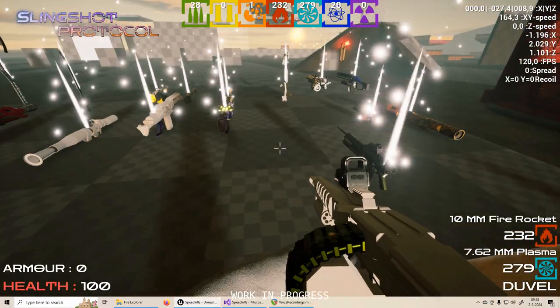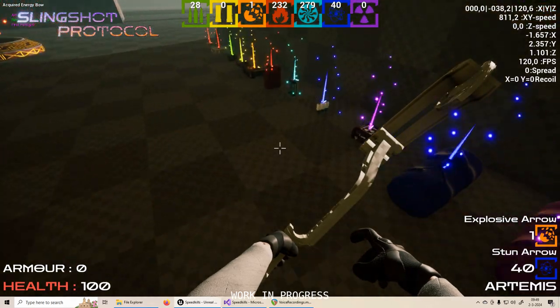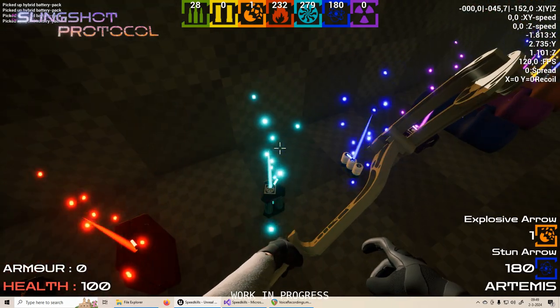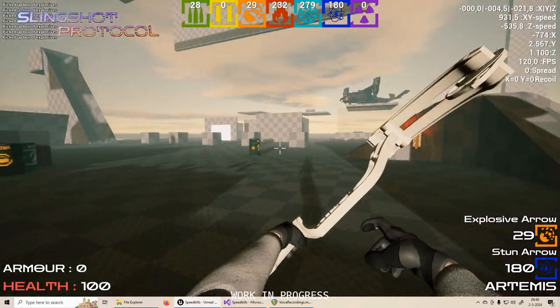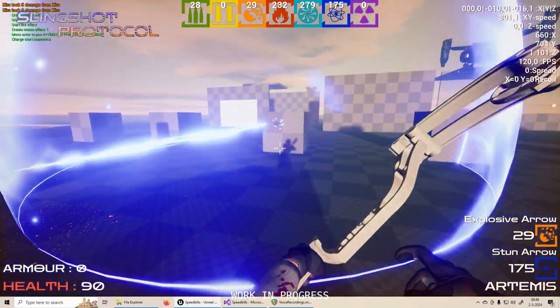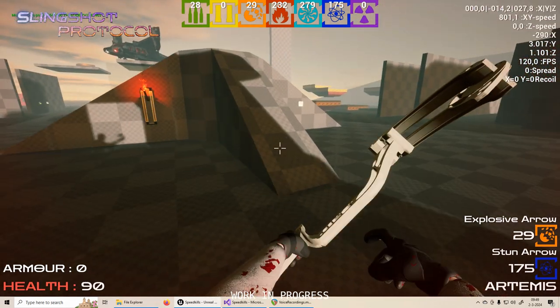The next weapon has easily become my favorite — it's the bow. The bow is the final energy weapon. It fires a stun arrow on primary fire and an explosive arrow on secondary fire. It actually has an area of effect, so if you walk into the area of effect you get a small stun.